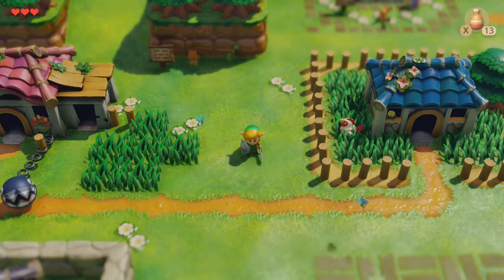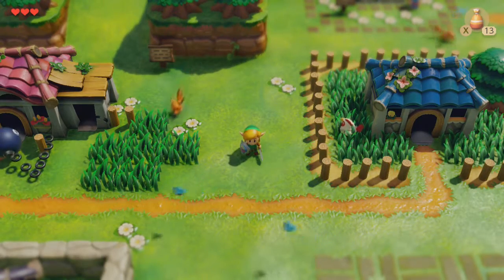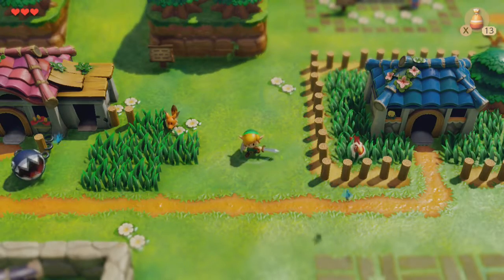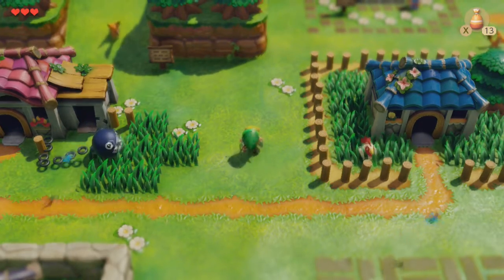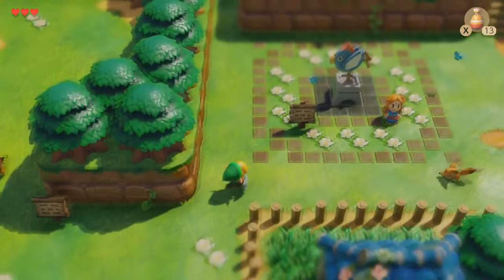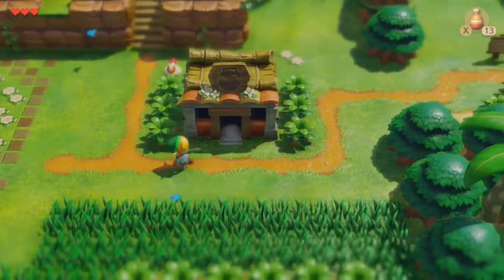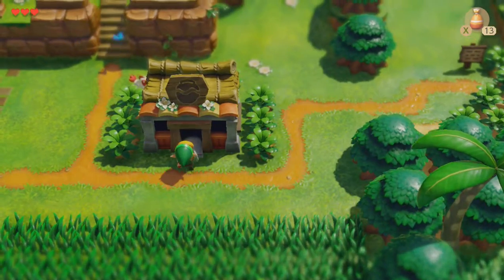Hello fellow Hyruleans, I'm your guide, the Hyrule Historian, and welcome back to The Legend of Zelda: Link's Awakening for the Switch. Today we are going to be heading to the Tail Cave, the first dungeon, since in the last episode we got the key from the Mysterious Forest.